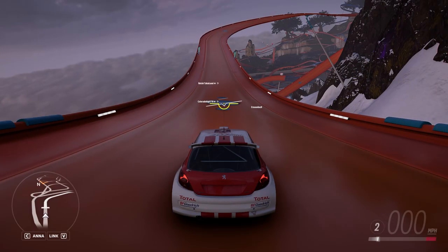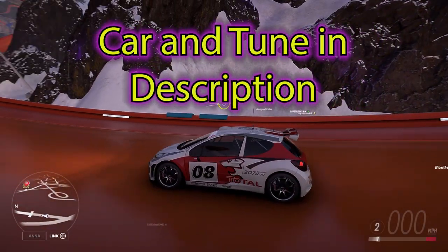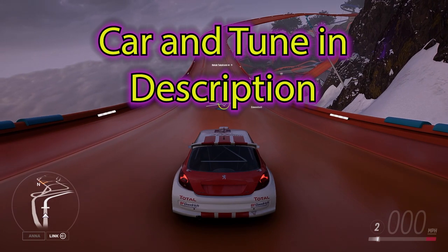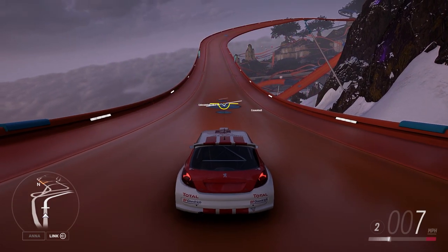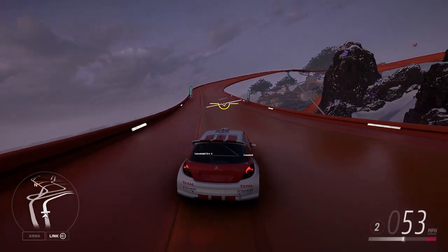All right, with that out of the way, I'm gonna go ahead and do this in this Peugeot — the same one I used in Mexico last week for the drift zone. I did kind of like it, actually. I'll be in second gear. This is rear-wheel drive, even though I said all-wheel drive might be a little bit better.